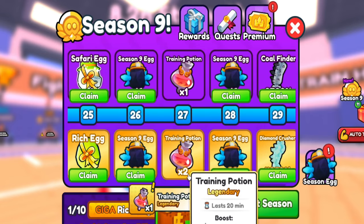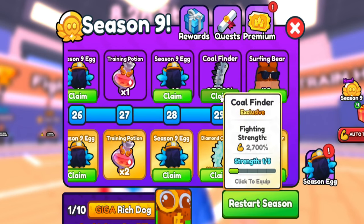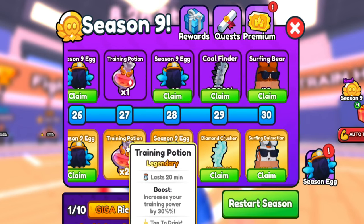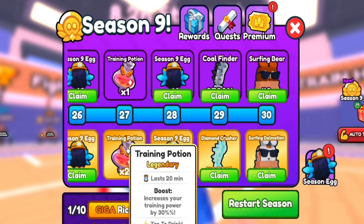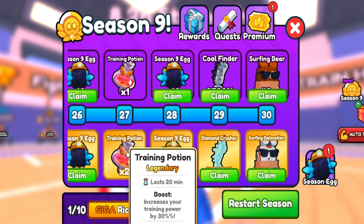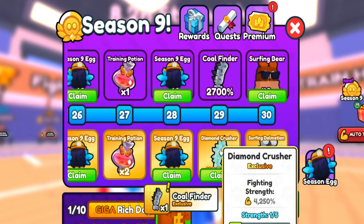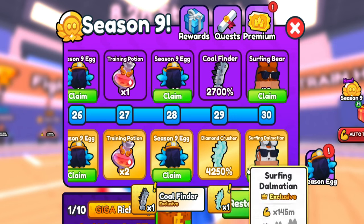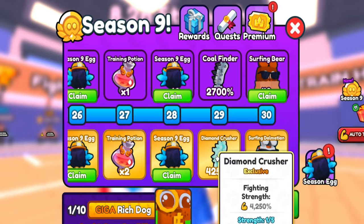There's a tickets potion that doubles the payout of tickets from bosses — that's a new potion, very interesting. Also a training potion that increases training power by 30 percent. These new potions under 20 minutes will be great to use alongside max friend and max server boost. Besides that, we have the Call Finder at 2700 and the Diamond Crusher at 4250, which is a basic arm.